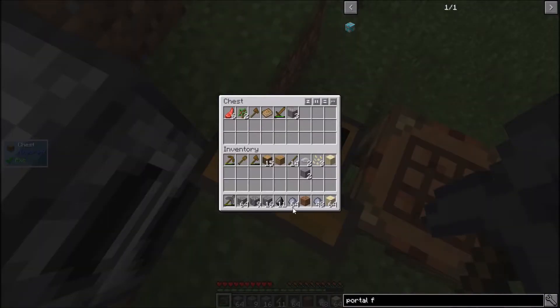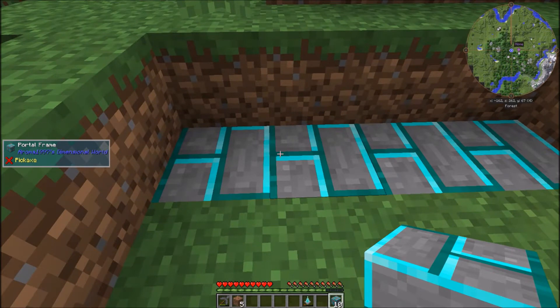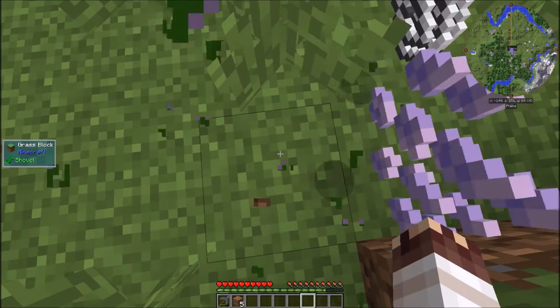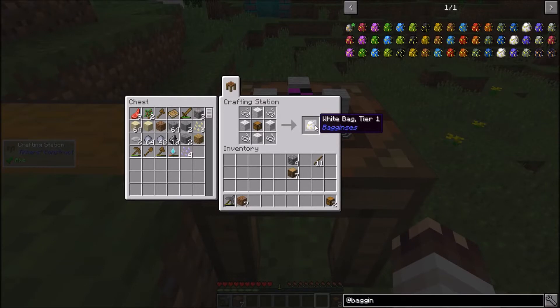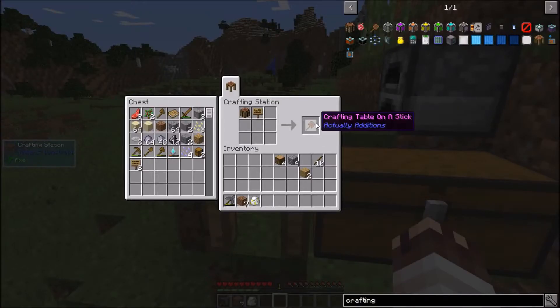While I went to grab flint, I also got clay, sand, and gravel, which I'll need for a smeltery. Mining multi-tool, 14 portal frames — the whole portal frame has to be built. Right-click with a mining multi-tool to turn it on. Rig flocks in the world for string, and with it, I can craft a white bag from Bagginses. Shift-right-click to change the mode.